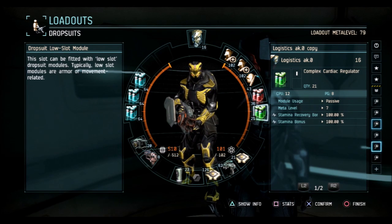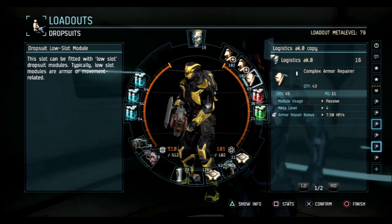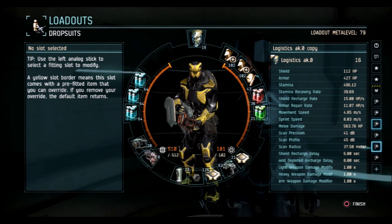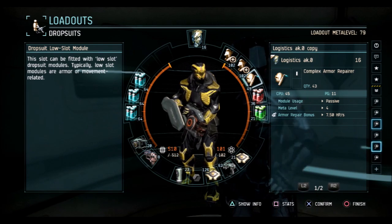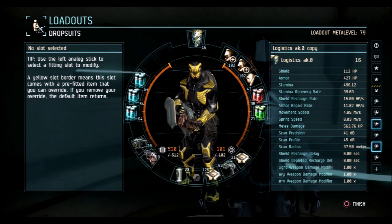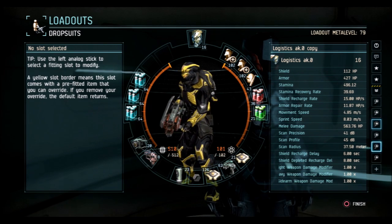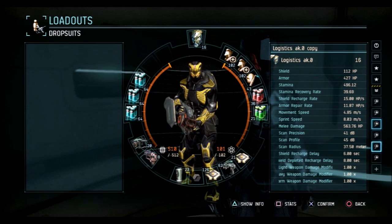Complex cardiac regulator and a complex kin cat - that'll get you moving fast with stamina that lasts almost forever. You can run into most cities on any map without running out of stamina with just one cardiac regulator. If you want a really fast suit you can run four kin cats and a regulator. In the low slots: two complex ferroscale plates and a complex armor repair gets me a little over 500 HP - close to 550. This is roughly Scout sprint speed - slightly higher than Caldari or Gallente scout without kin cats.